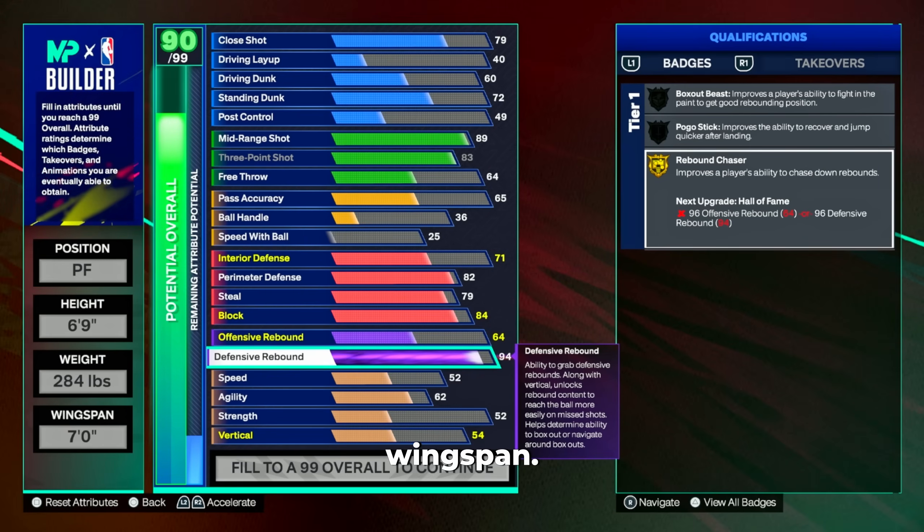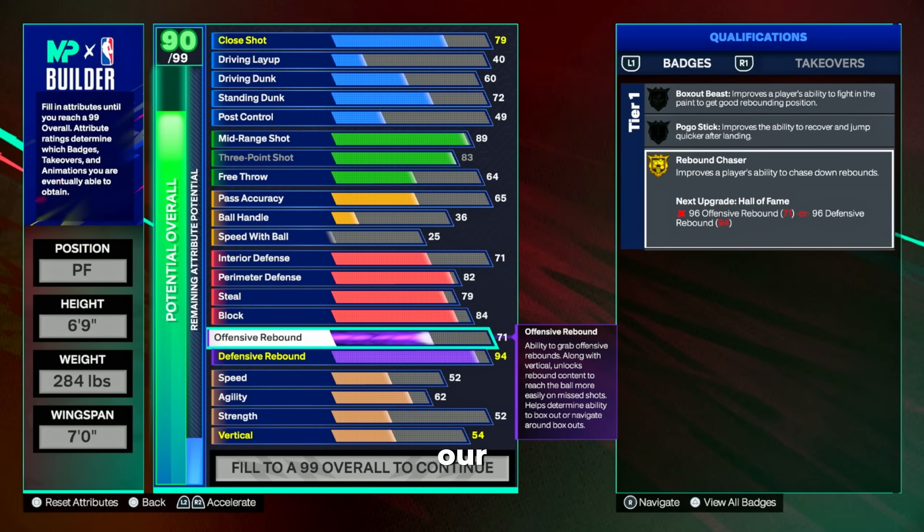At 6'9 with a lower wingspan we're definitely going to want to have good rebound chasing badges because of that wingspan — that's why we have so much weight on the build to be able to get 99 defensive rebound. We're going to set our offensive rebound to a 71 because I don't like my offensive rebounding being super low. I feel like my badges will take over once I hit around 70 rebound, so we're sticking with a 71.